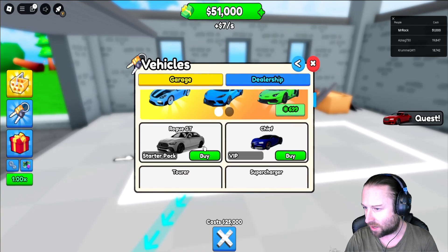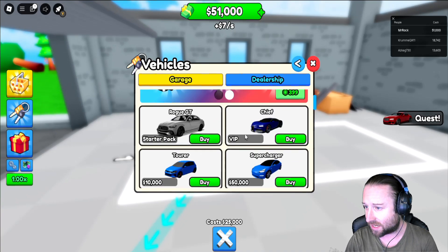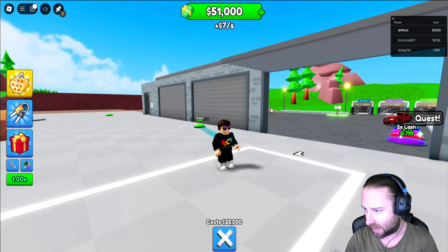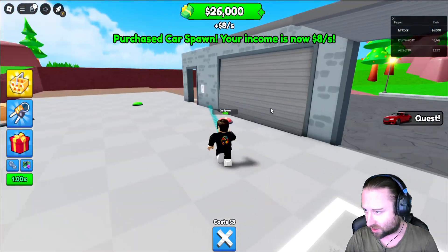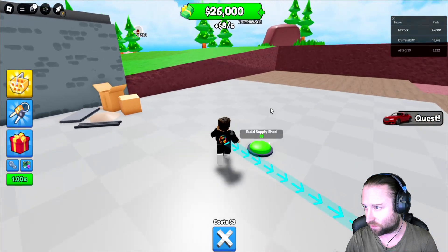There are price tags next to the cars. So technically we could go ahead and buy this one straight away, but I don't want to buy any cars just yet because I want to save it. We have only just started the game and I want to save all the caches. Car spawn — 100k. Right, okay, so that's real expensive, that one.